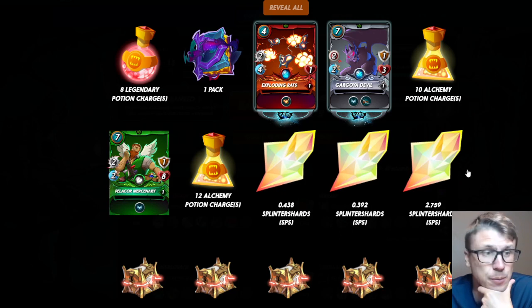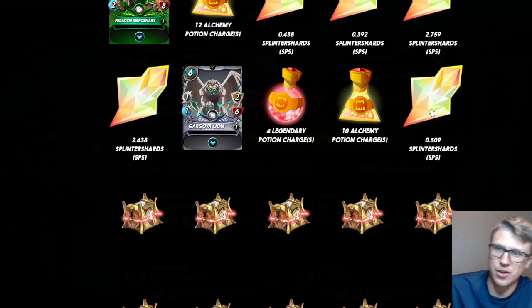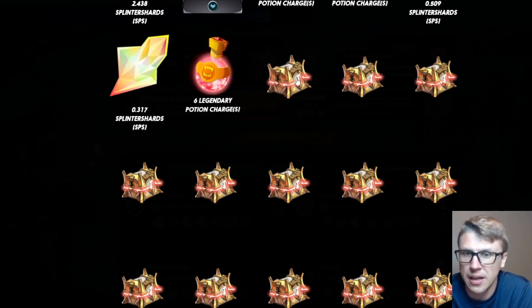Two rares, a pack, and 18 potions — that's a solid row in my opinion. 2.7 SPS there, a couple of 0.4s, 12 potions. Common cards in higher-tiered chests are the worst — in bronze commons are fine because you're not getting very much SPS anyway, but in gold chests I'd rather get any quantity of potions or SPS over a common reward card. 67 merits, 2.5 SPS.